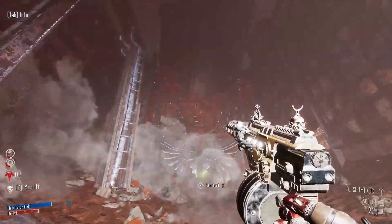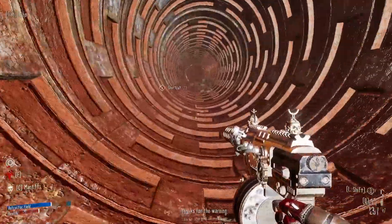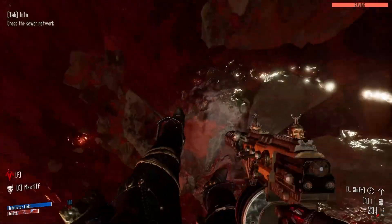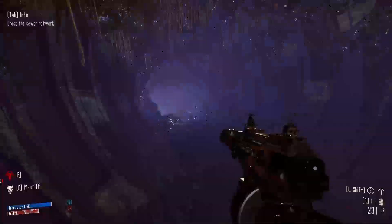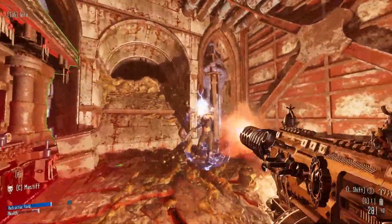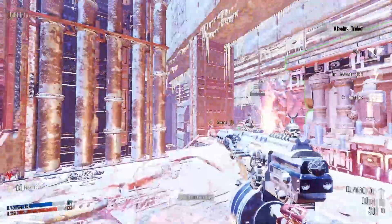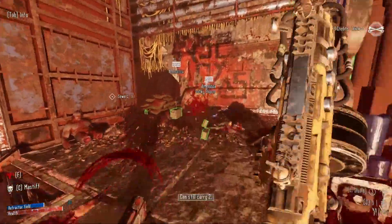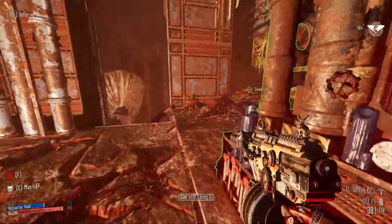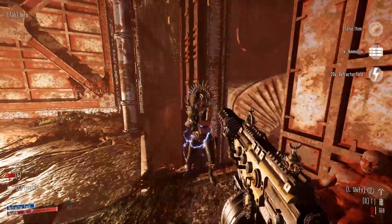I'm not playing on the highest graphical settings right now — I wanted a semi-stable frame rate for the video, so everything is set to low. From a technical standpoint, another thing that really irritates me is that there are no in-game settings to cap your frame rate. I wanted to cap at 30 fps and maybe raise quality settings to medium or high, but couldn't do it without third-party software. It's just weird — technical issues, performance issues, and gameplay I'm not a huge fan of.